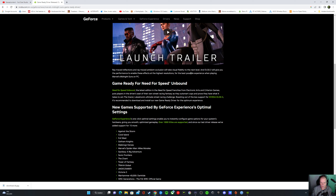Also Game Ready for Need for Speed Unbound, the latest Need for Speed game, which comes with NVIDIA DLSS 3. It's recommended to download and install the new Game Ready driver for the optimum experience — that's normal with a new game, you need the latest driver.